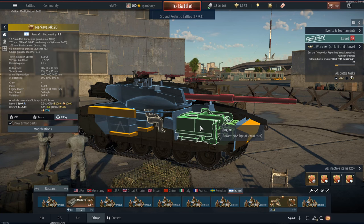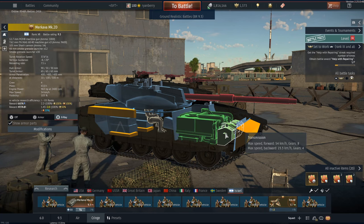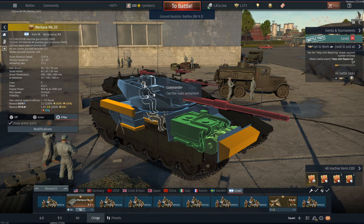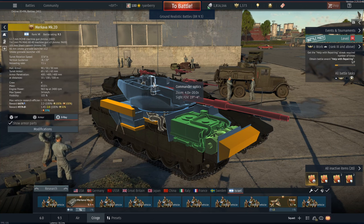Mobility-wise it weighs 63 tons with a 963 horsepower engine, a pretty decent forward speed of 54 km/h, and a very acceptable 23.3 km/h reverse speed. But the commander's optic is where things get actually interesting — it's a 4x to 20x optic with the commander able to fire the gun, though it's not stabilized so you can't really use it on the move.